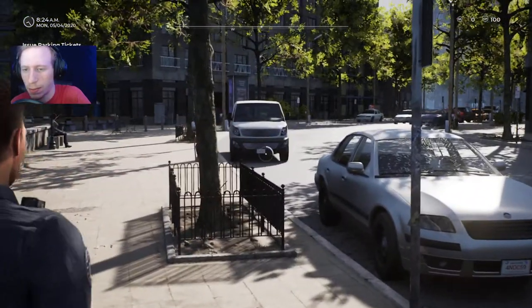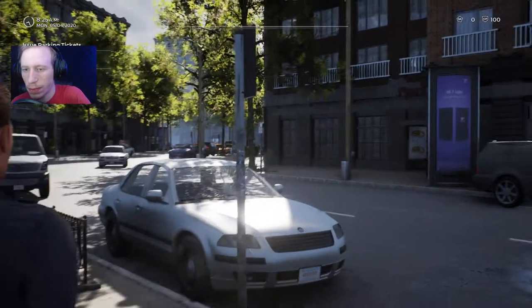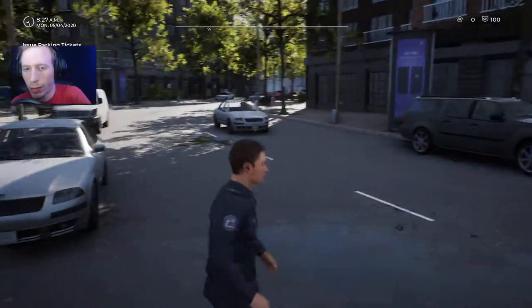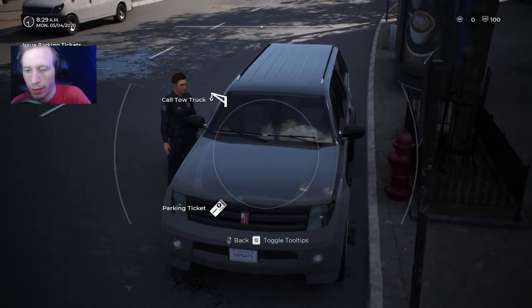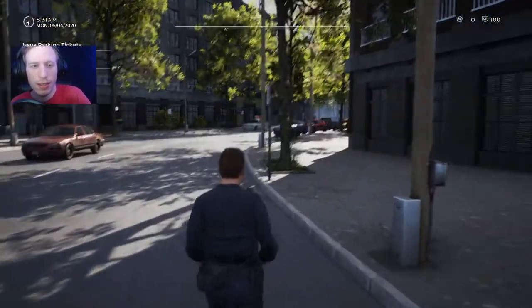Okay, so it just zooms in. I guess it focuses. Oh yeah, it has a meter too. So how do we write tickets? E? F? Oh, here we go. Parking ticket. I'm not sure how many tickets we got to write, though.